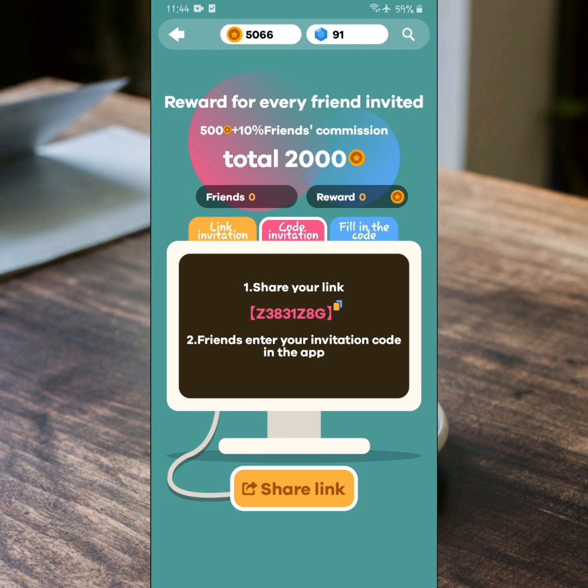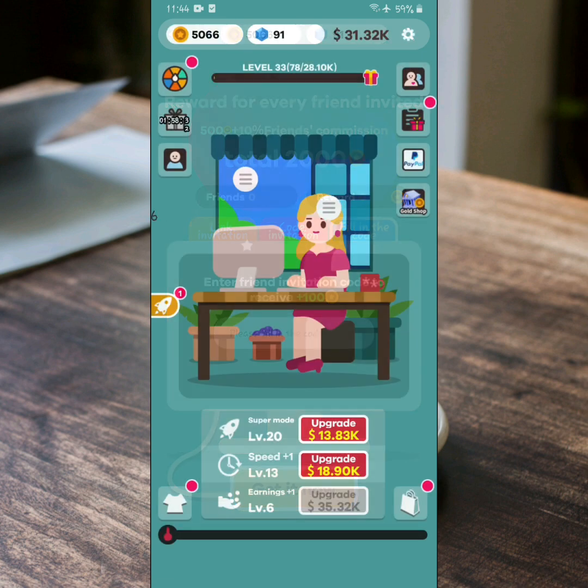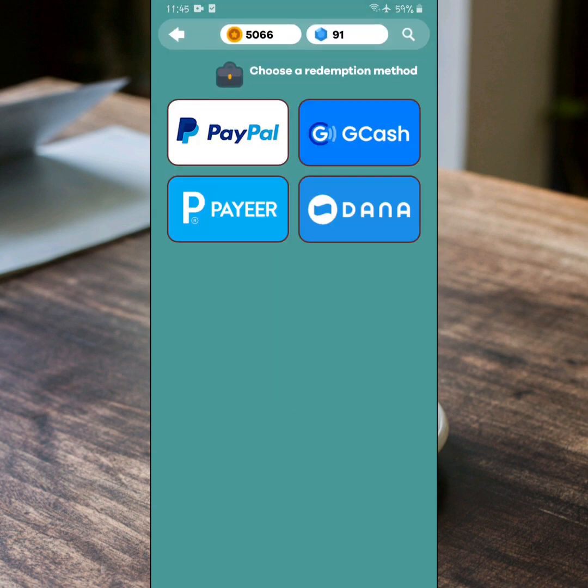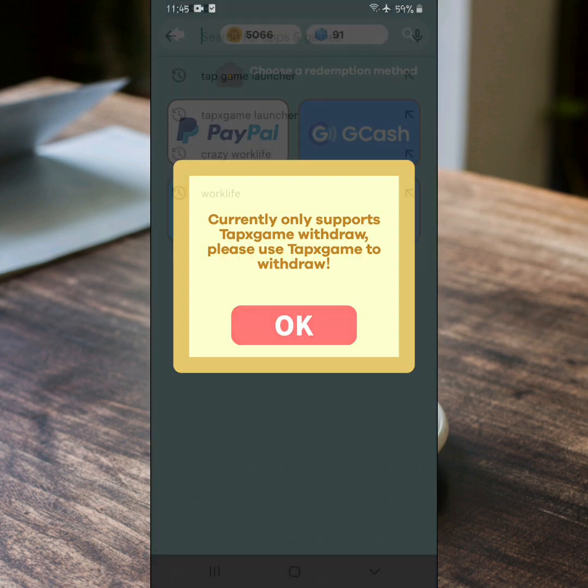Ito nga pala guys, yung invitation code ko. Mag-withdraw na po tayo — tindutin po natin ang Gcash icon. Then ayan po ang lalabas.